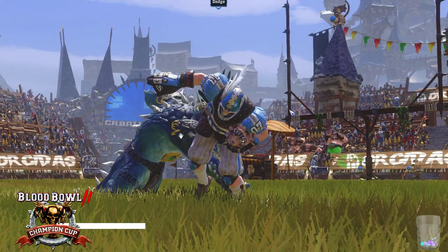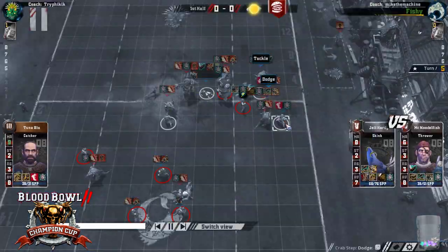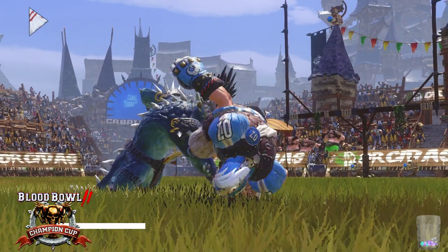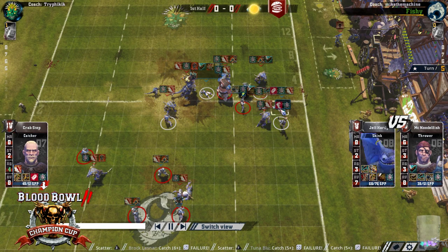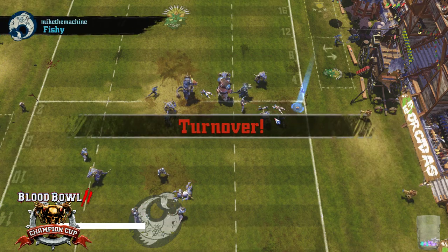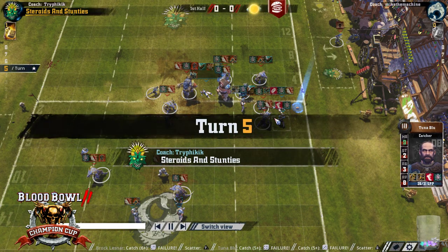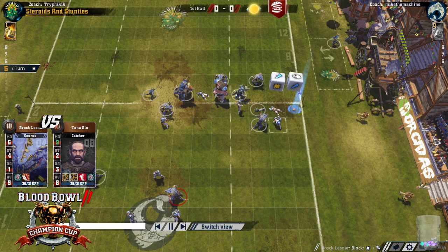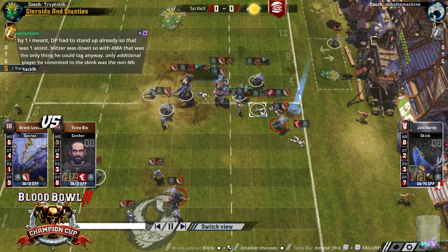And we've got the old dodge out. You can argue he could have gone for this dodge first, but they're both wanting nines — just wanting to use a team reroll. Catch does not work. And now it looks pretty terrible for Mike. He's out of rerolls, and Tri's got four turns left to get the ball and score, and he's got the Sure Hands guy there.